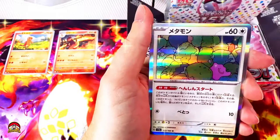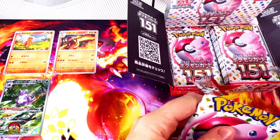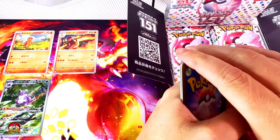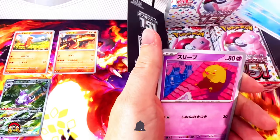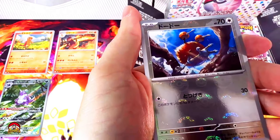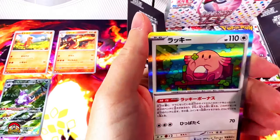Can we get a double hit? Nope, but we got an awesome Ditto! Pack number four. If you want to know how to do the pack trick for Pokemon 151, just two from the back to the front. Kabuto, Dewgong, Drowzee, Staryu, my boy Growlithe, reverse holo Doduo. That's a cute Chansey.